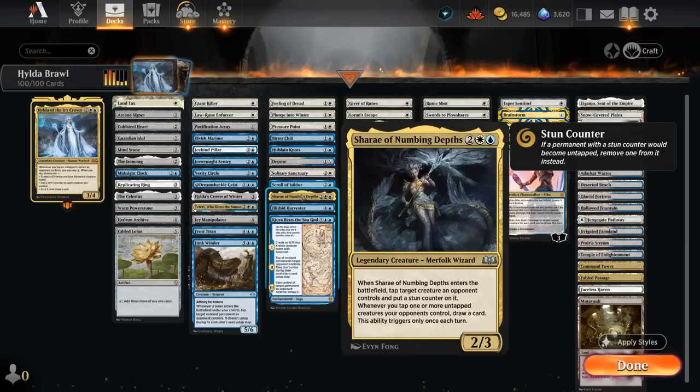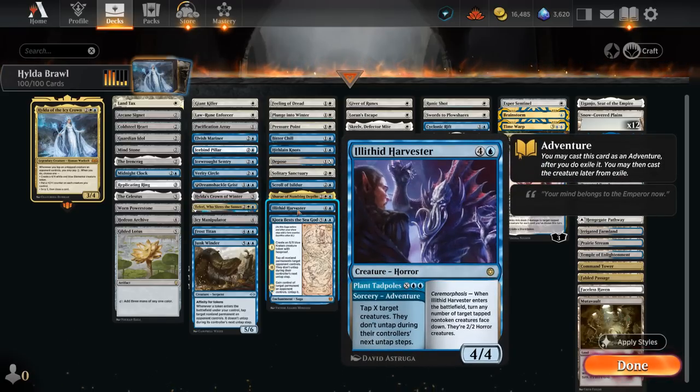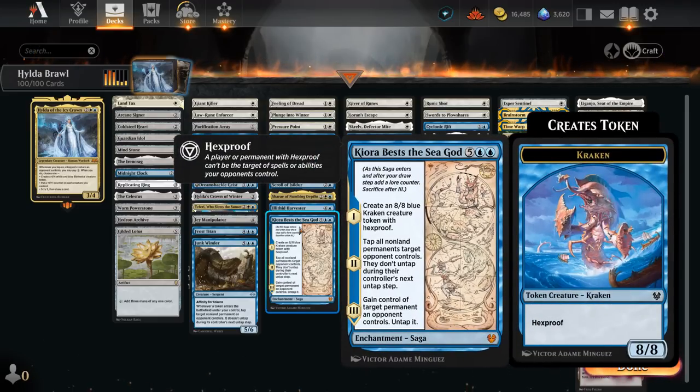Sheoldred is also quite nice in this deck — a four-mana 2/3 that when it enters taps an opposing creature with a stun counter, and whenever we tap an opposing untapped creature we draw a card, triggering once each turn — a very powerful card draw engine alongside Hilda. The Illithid Harvester can tap multiple creatures down with the adventure, and when we play it can transform all tapped creatures we want into 2/2 Horror creatures, which can be very effective against an opposing commander. Finally, Kura Bests the Sea God is a nice finisher — making a hexproof Kraken token on chapter one, tapping everything down on chapter two, then stealing the opponent's best card on chapter three.